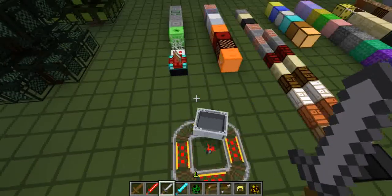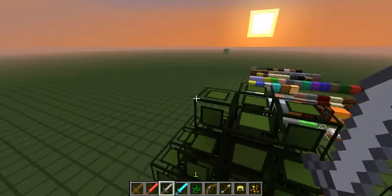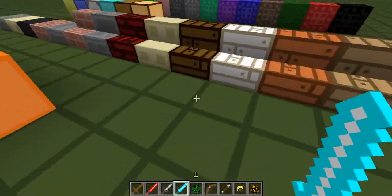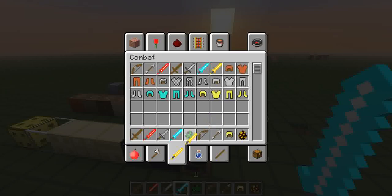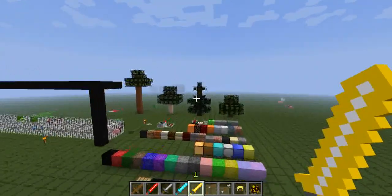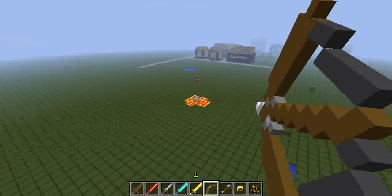I really like this texture pack — I think it's great. Everything looks so awesome. It's cartoony, yeah, but I really like the look of it. There's also a golden sword which just looks like a yellow lightsaber. So yeah, I give this texture pack 4 out of 5 stars.